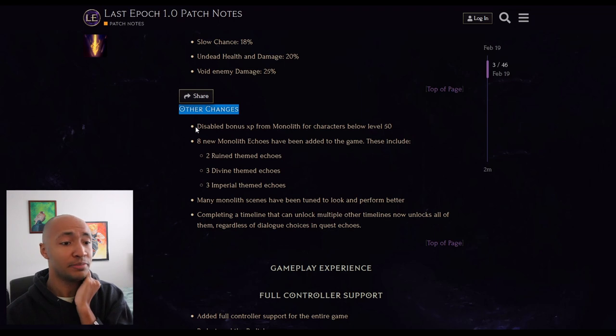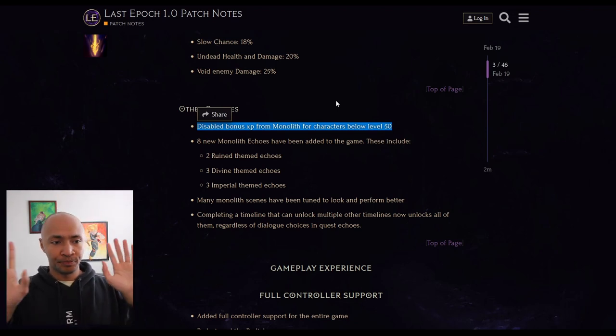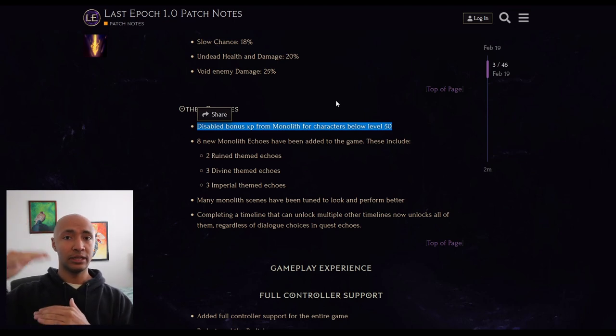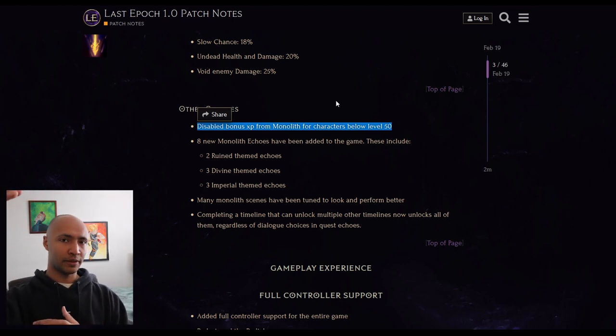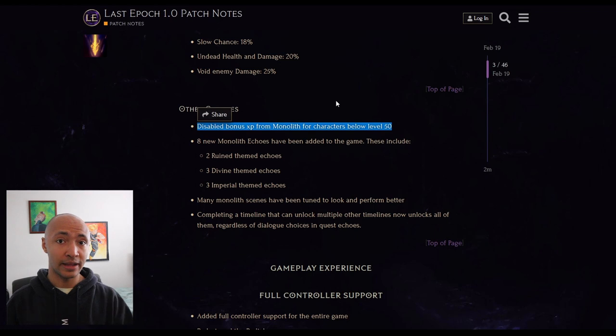These should be main changes, not 'other changes.' Disabled bonus XP from monolith for characters below level 50 - this changes the race to level 100 dramatically. In Last Epoch, you gain bonus XP per level an enemy is above you, up to 10 levels above you; any level above that doesn't count. So you can be killing level 100 things at level 5 and it'll only give you XP as though you're killing level 15 enemies.